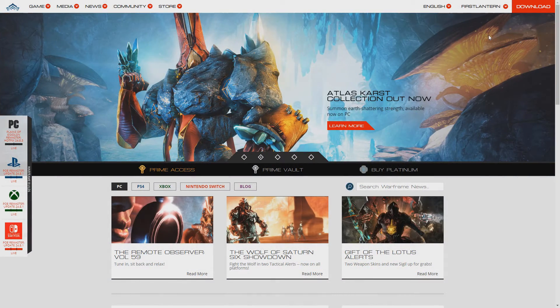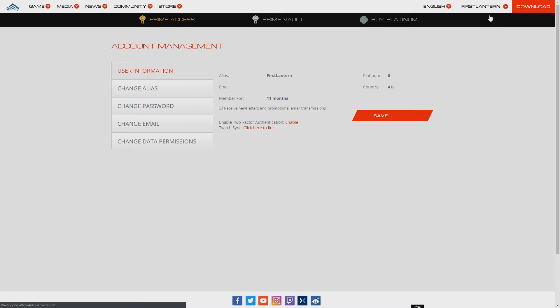In order to enable two factor authentication you must first log into your account on the Warframe website, make your way to the account management screen by clicking on your name in the top right, and selecting account management. The two factor authentication option will then be located within the user information tab.